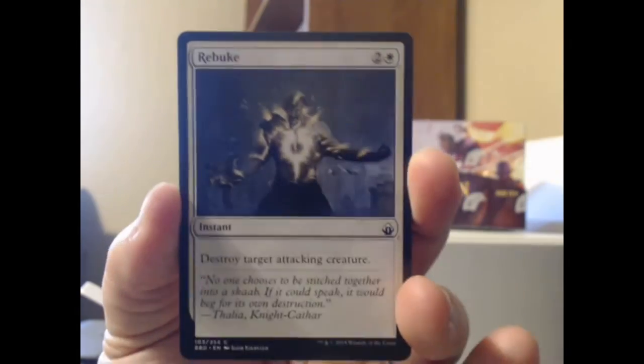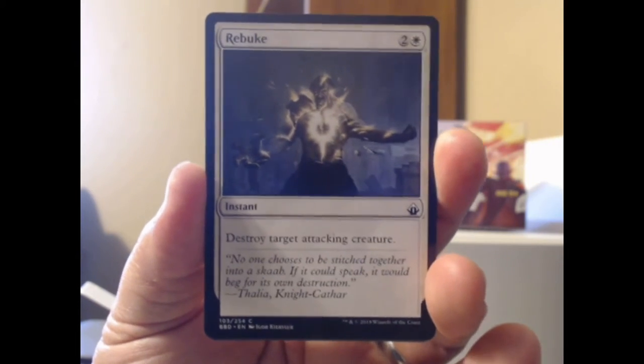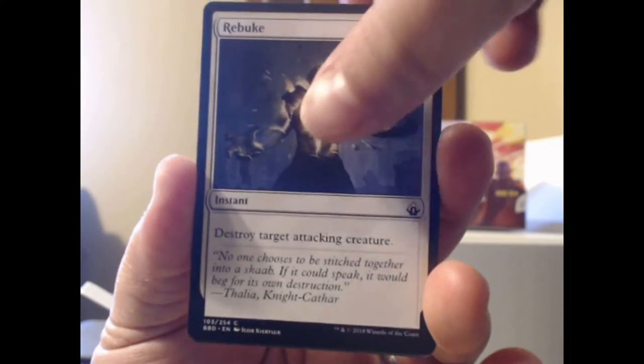We'll go 1-2-3 with the uncommons and put the rare behind them. We begin with Rebuke, which destroys a target attacking creature. That is indeed a Rebuke. He looks like he's having a little bit of heartburn there — sorry dude, I know what that's like.